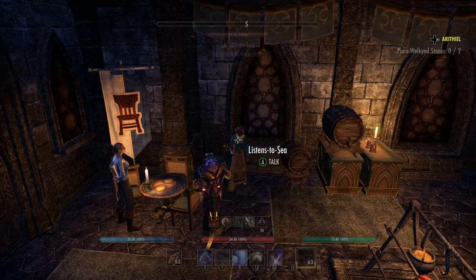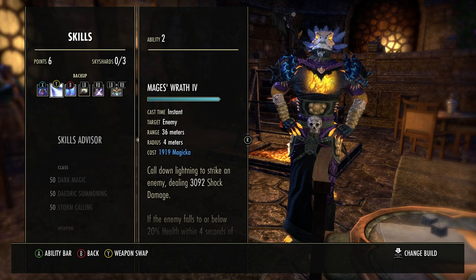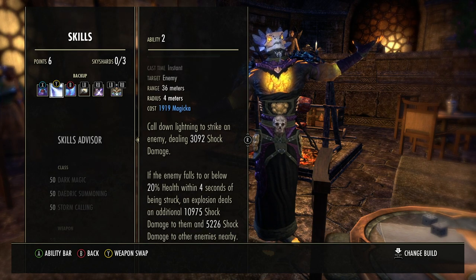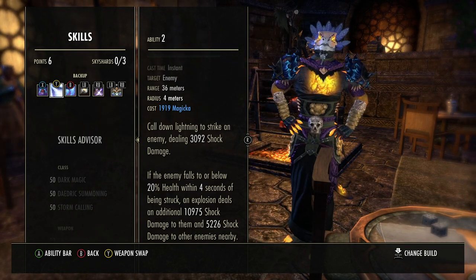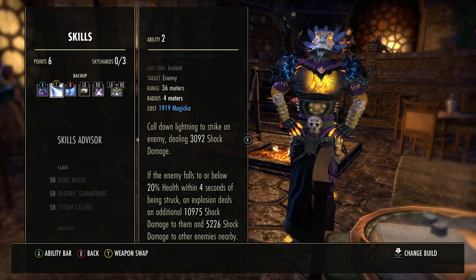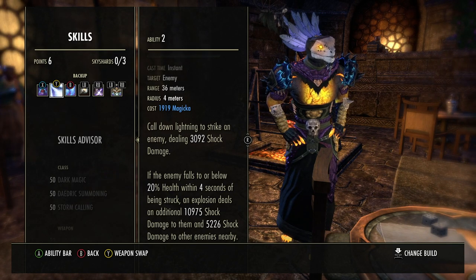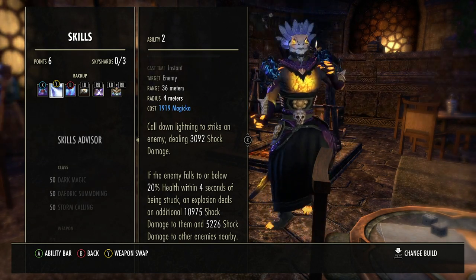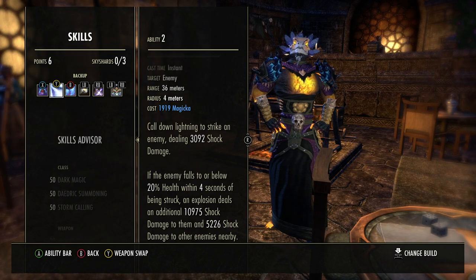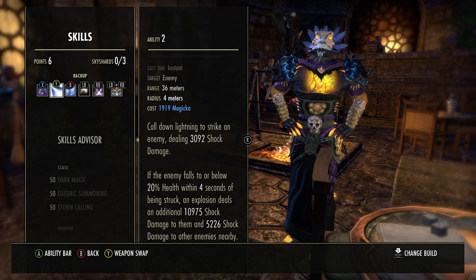Let me show you my skill changes. On this bar, normally I'd have lightning splash and wall of elements, but I swapped to mage's wrath. It only does 3,092 shock damage on hit, but when an enemy gets to 20% health or below, within four seconds an explosion deals an additional 10,975 shock damage to them and 5,226 shock damage to nearby enemies. You weave it in and they just explode - very satisfying in big battles because many players like dragon knights lack execute skills and enemies heal back up.